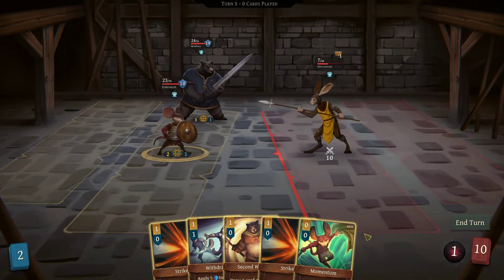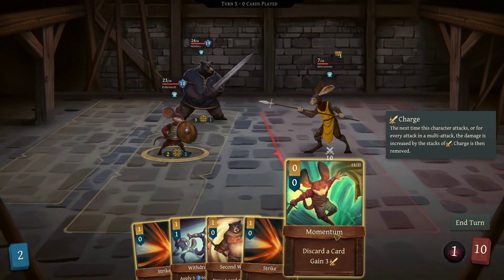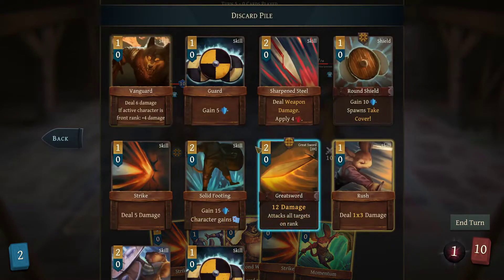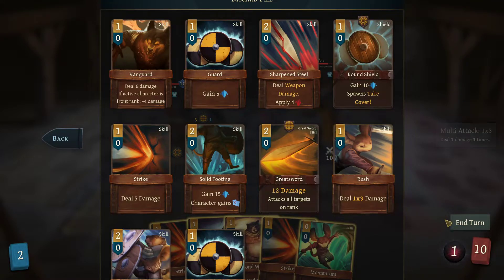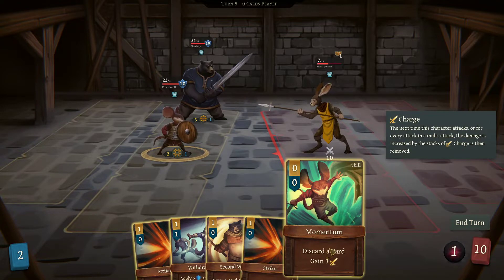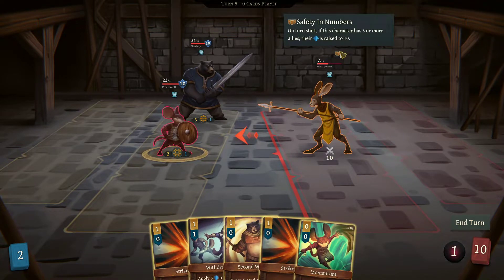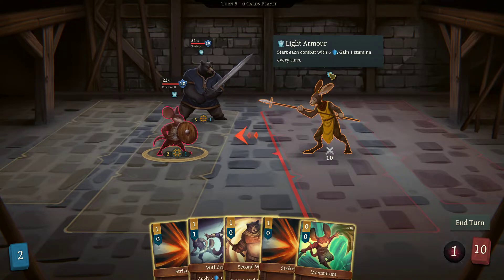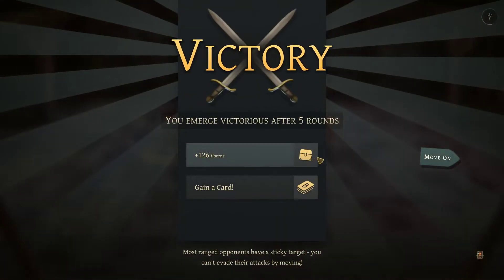Bleed does go through armor as you can see here. There's also Charge: discard a card, gain three charge — the next time this character attacks, for every attack in a multi-attack the damage is increased by every stack. I love this effect. It's a zero-cost card — you trade one discard for stacks of damage. At the start of a turn, if this character has three or more allies their armor is raised to ten. He intends to attack for ten, we're just going to kill him. He is dead — victorious!